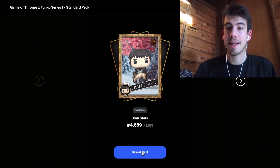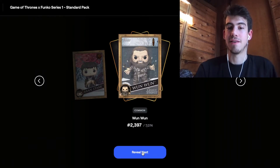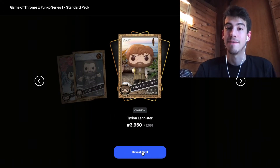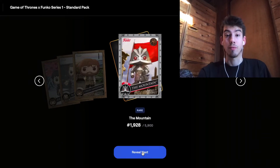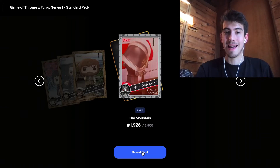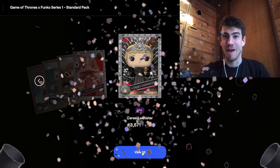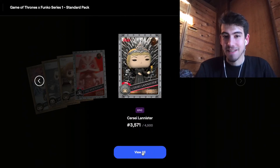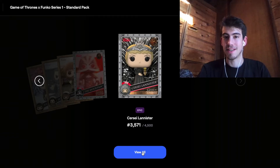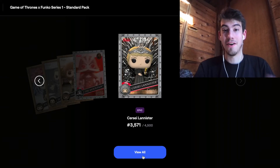Next, a common Tyrion Lannister - let's see if we can get something besides a common, although I do like just collecting these. Another rare - The Mountain - but I think that is a better number, so stoked to get that. And the last one - there it is boys - epic Cersei Lannister! Very happy to get that, 3,571 out of 4,500. That is a very cool card - we love Cersei, great character, very cool Funko Pop design with a nice animation.